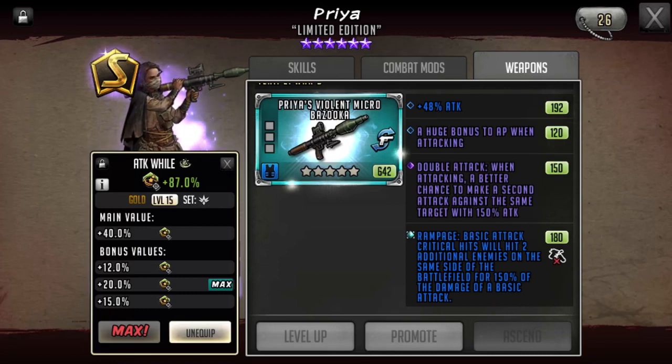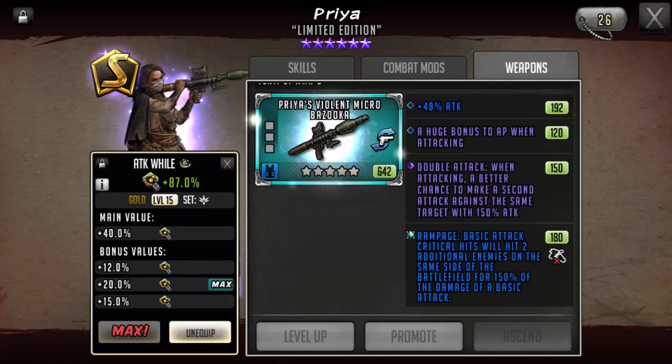I could easily use an impair resist mod on my Priya instead of a confuse or a stun resist. But by using attack up when impaired, I'm using one of the enemies' greatest assets against them. It also allows me to mod my Priya so that I can face Jackie and Mercer teams as well as a variety of other teams with less fear of potentially rampaging my own team because my Priya is confused, or being unable to gain AP because my Priya is stunned.